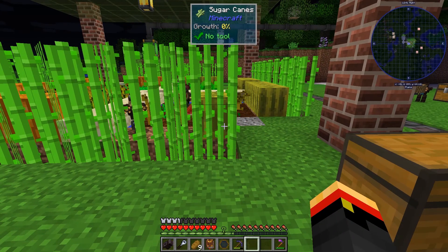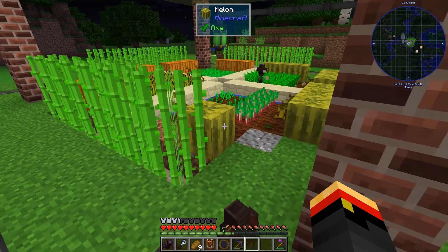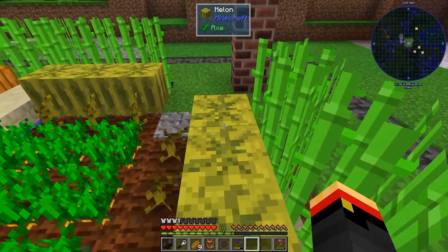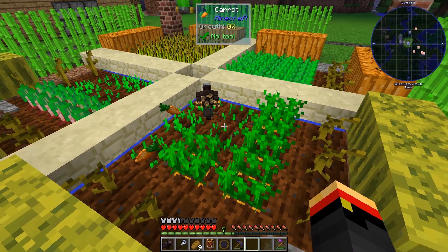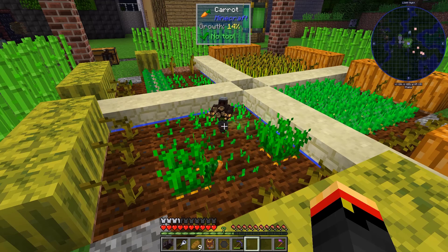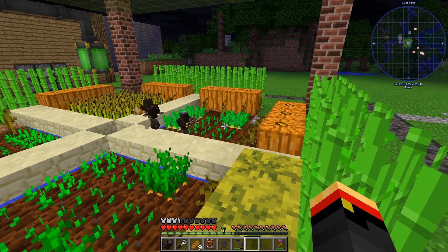My hauler golem is going to run up and grab the stuff, put it in this chest, and the other golem is going to go around and harvest things. If he has a seed he can't plant back, he will eventually dump it in the chest. He'll sit here and break carrots while waiting for things to grow. It takes him a second when there are so many targets to choose from, but he will get it done eventually. Well, that covers the harvest seal. Thanks for watching. See you next time.